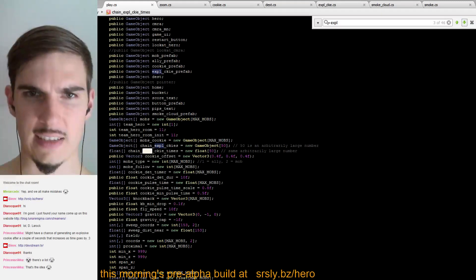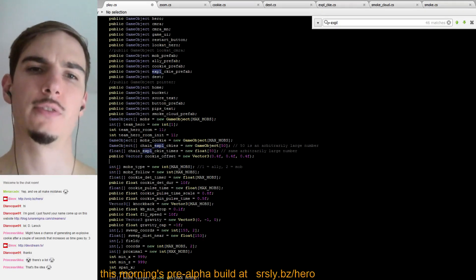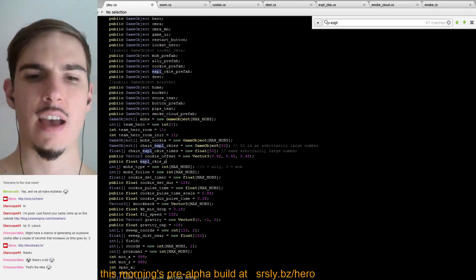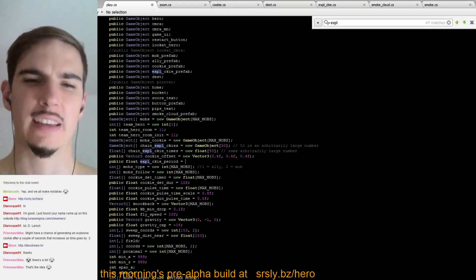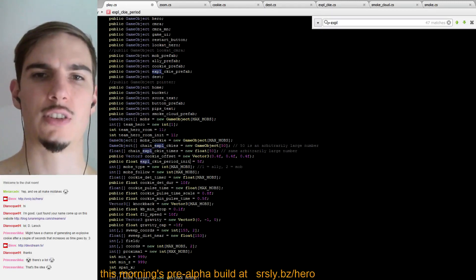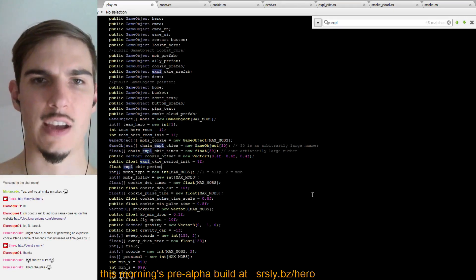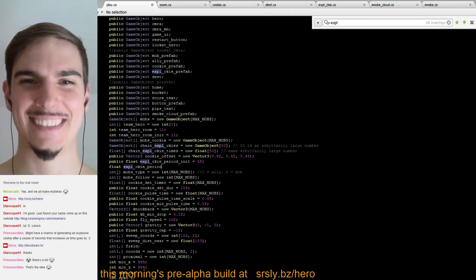Let's put it in here: public float expl_cookie_period — maybe starting at 5. This is curious though: we want an initial cookie period so that when we restart the game we can reset it. Every time I set this up I think of my friend who would disapprove of this pattern, and I actually agree with him, but I'm not going to worry about it right now.